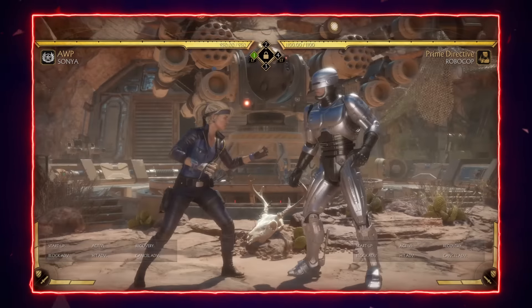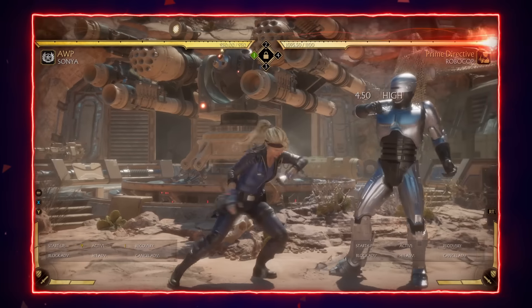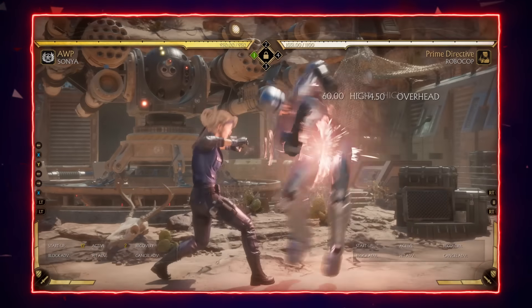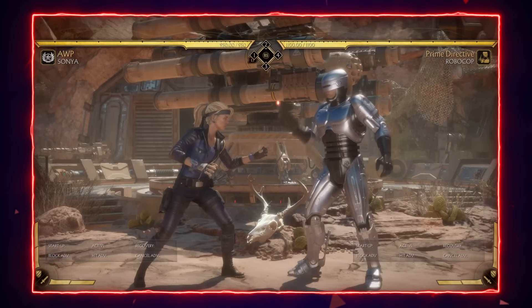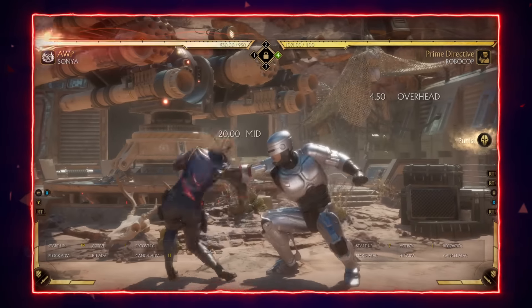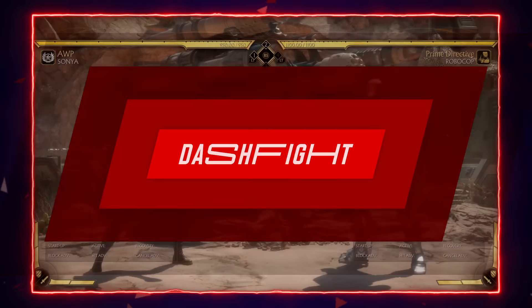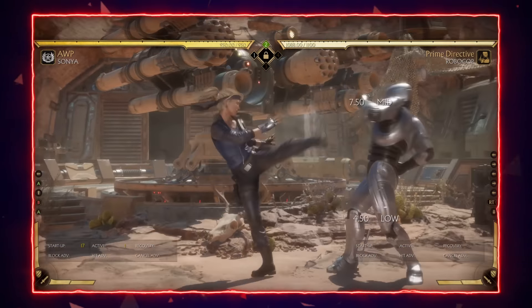There are a few exceptions. Characters with big hitboxes — for example Jax or Geras — are not able to jab through it; however, testing their other seven frame buttons such as down one may also work. One final option some characters have is being able to duck underneath the ring and get a punish that way. This doesn't work for all characters and can be pretty tricky, but once you get it down it's a really good option.